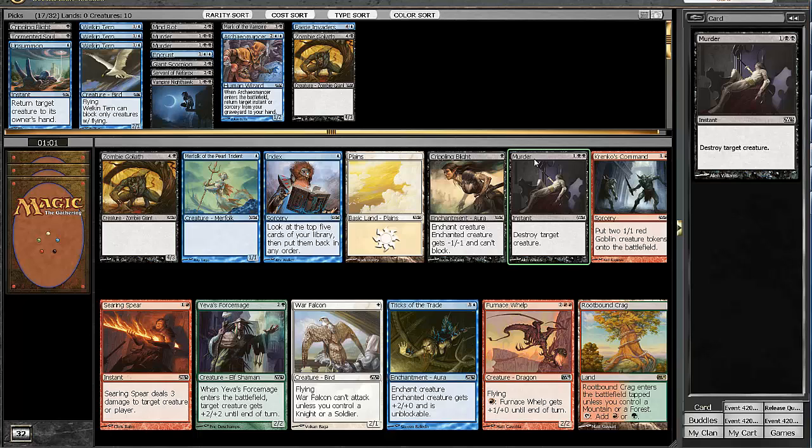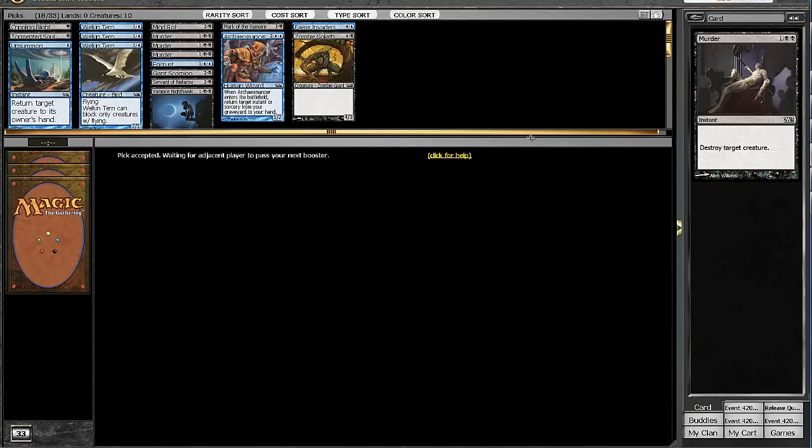Here we get passed another late Murder, so this is three Murders in the deck, which just makes this deck automatically pretty good. Going to grab our third Murder of the draft. There are no other creatures for us to really take — I don't want to take another Zombie Goliath. Murders are so much more powerful than it.